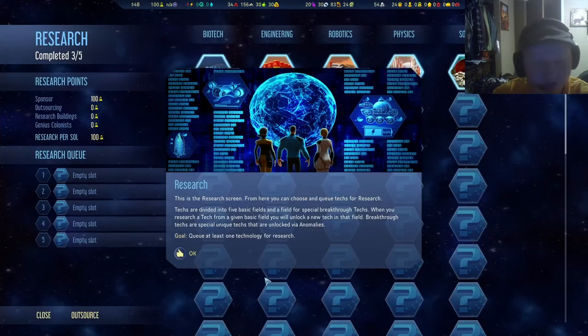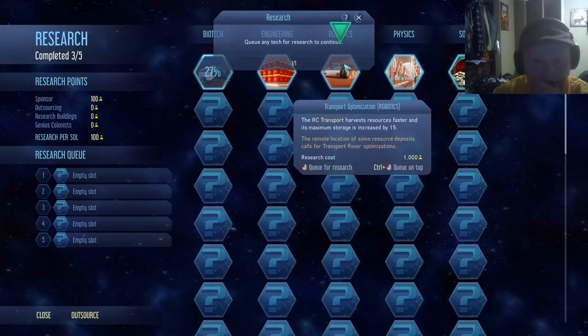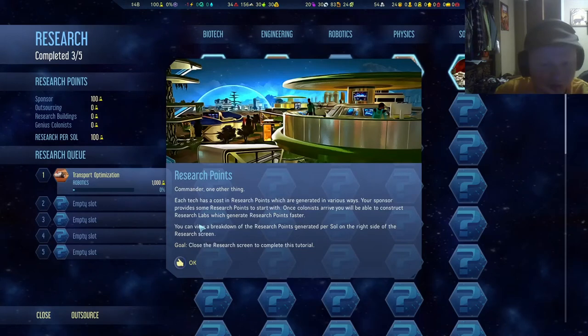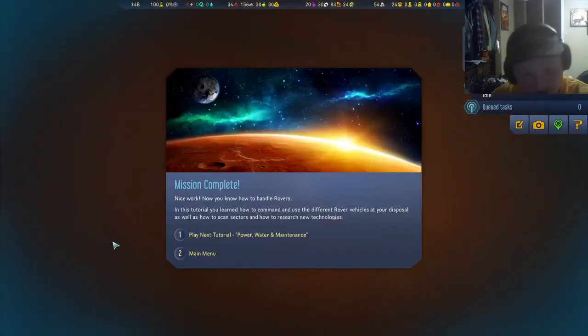This is the research screen. From here you can choose and queue techs for research. Faster research costs research points, which are generated over time. Nice work — now you know how to handle rovers.